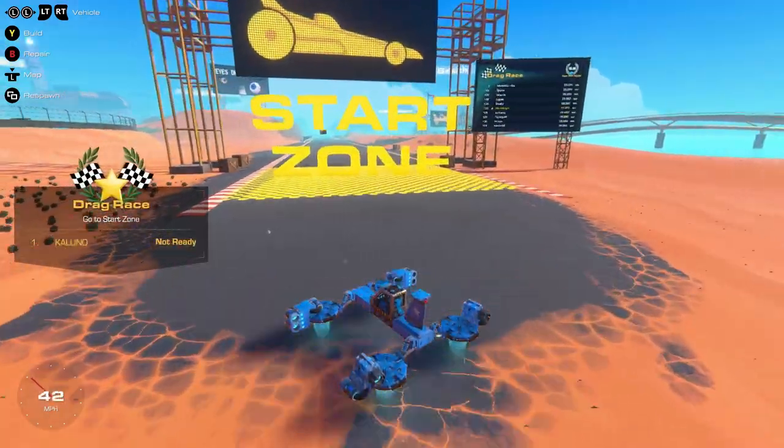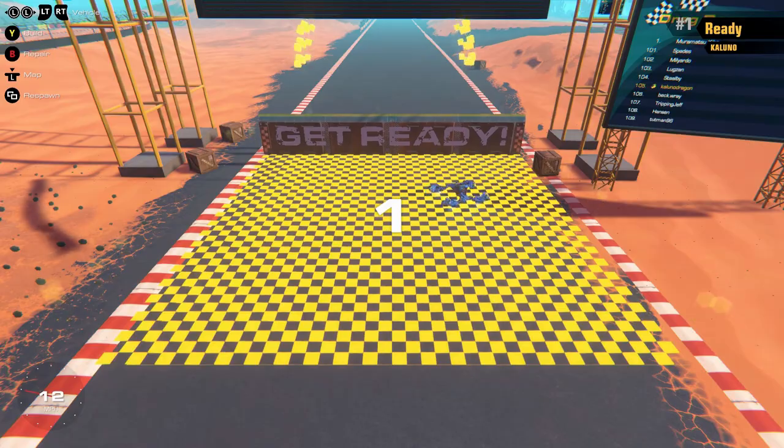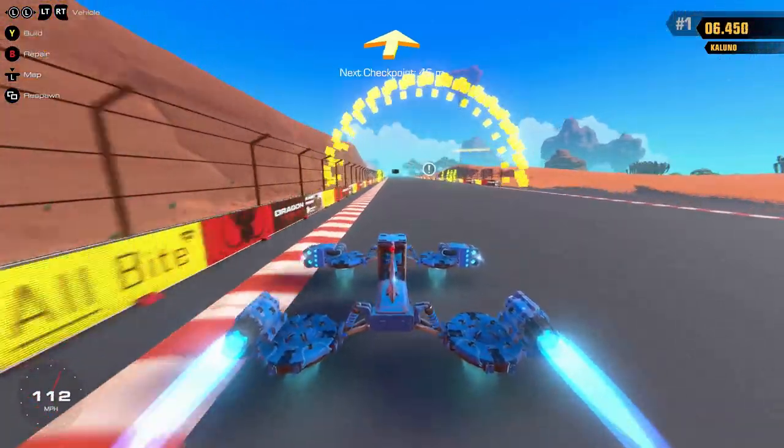Just to show you what the drag race looks like, this is it. Two, one, go. And then you pretty much just race down here as fast as you can from one side to the other and see what kind of time you get.